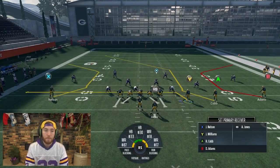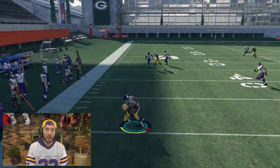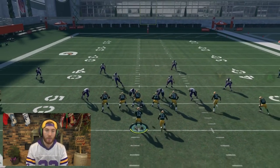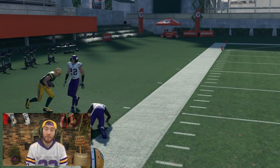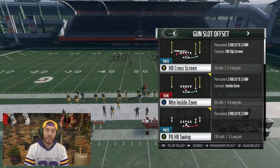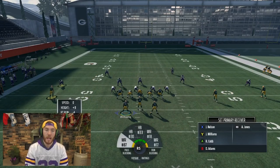Even if I don't know what coverage they're in, I can kind of tell, but say they're baseline. I want the same exact setup — I'll put Adams on an end route. This is the setup I look to beat every single coverage out of this play. You can do this with every play in the game. If they're in a seam flat or quarter flat like in Cover 4, you're still going to be able to beat it with that C-route almost every single time. Against Tampa 2 — same thing applies.